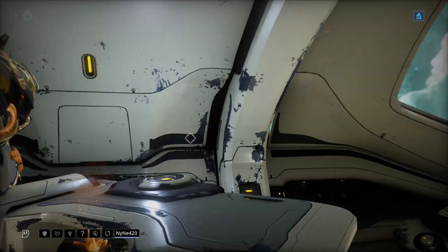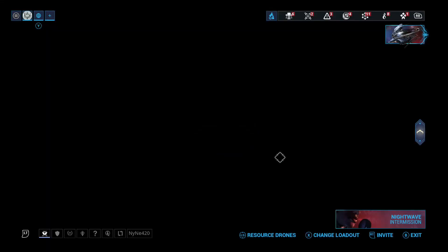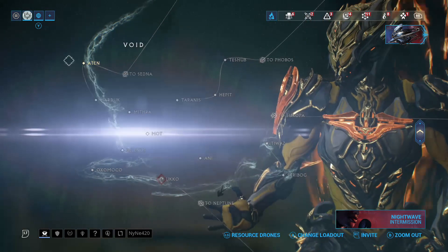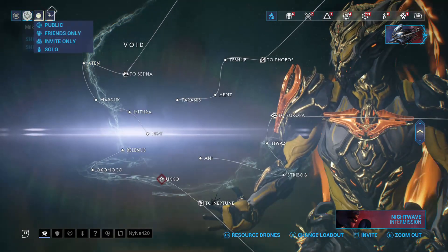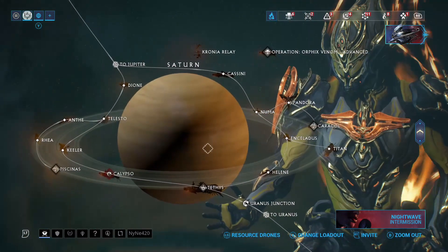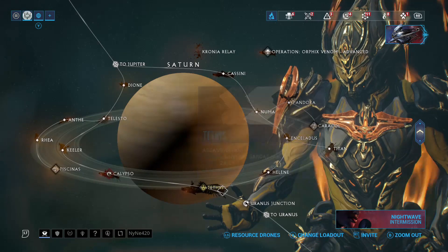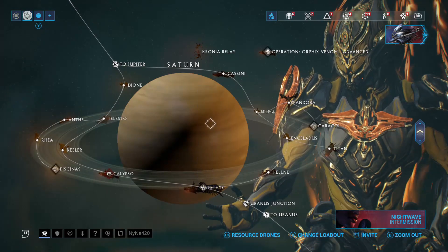Without a resource booster it's still the best spots to go — makes no difference really. So the best nodes on Saturn, which is where they mainly drop, is the boss node Tethys. It's a guaranteed drop when you kill the boss every time, so if you want to guarantee it, go there.